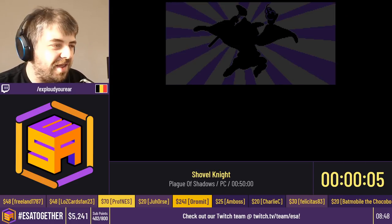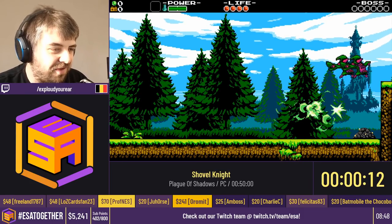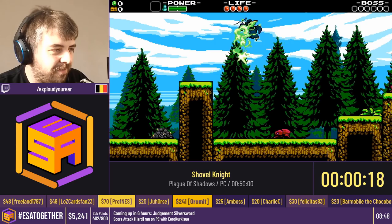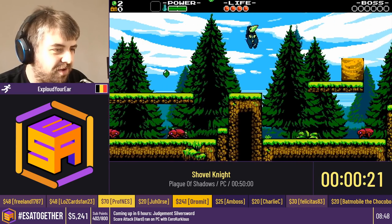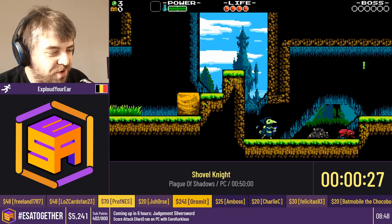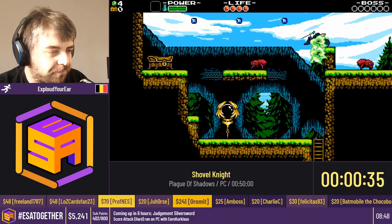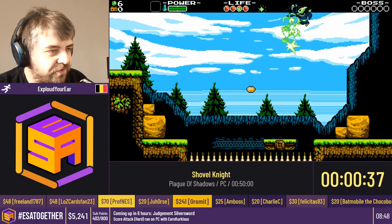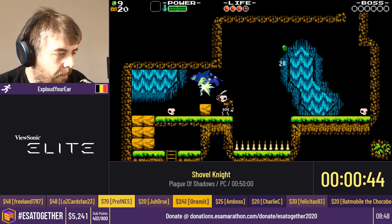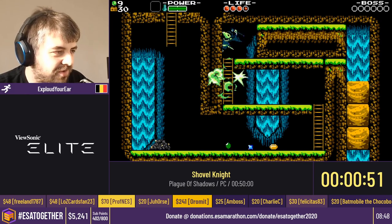So, Plague of Shadows, 80%. Here I'm mashing because we have those two guys telling you how to actually play — throwing bombs and bursting, double jumping, and we're gonna do that a lot. The burst you do by keeping the bomb button pressed. Usually you would have to throw a bomb to do that, but if you do it fast enough, you can charge a burst without throwing bombs. Shovel Knight was released in 2014 already, oh my god.